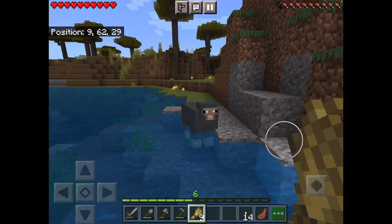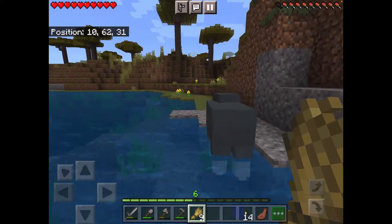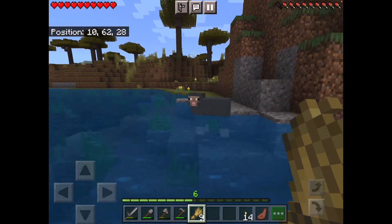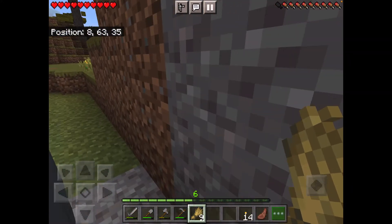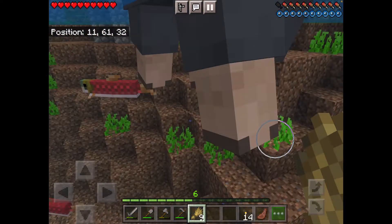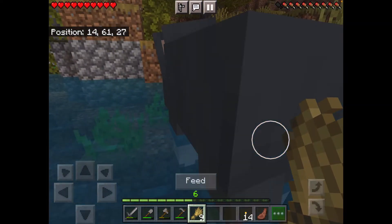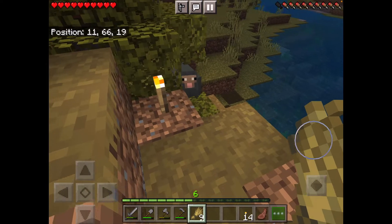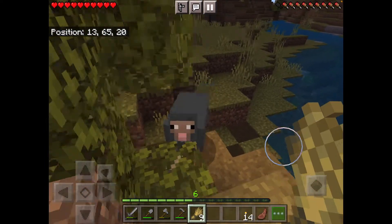Let's go before a drowned gets us. Come on sheep, you gotta cooperate. I'll give you all the wheat in the world if you just come with me. I think I'm gonna try to push it — maybe that's a better idea. Great tip: if you want a sheep to cross a river, push it. Do not try to give it all the wheat in the world. I'll check back with you guys while I sort out this sheep problem.